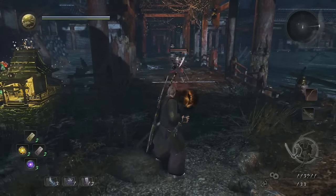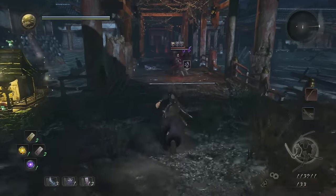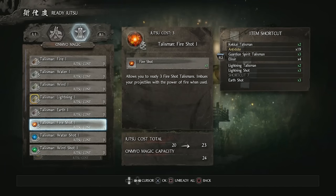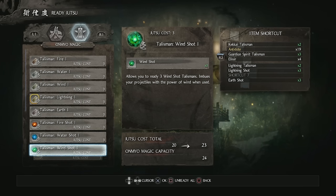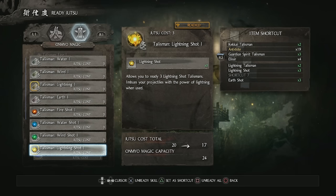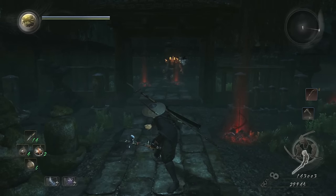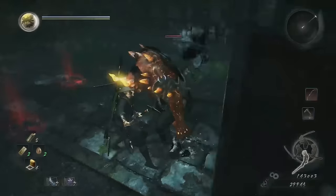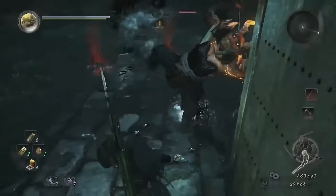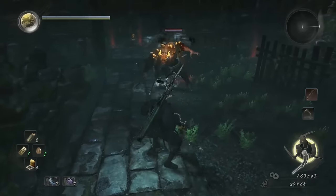Now we're going to be talking about the elements of Nioh and their effects, as well as the discord debuff. You have five primary elements to choose from: Fire, which applies a quick damage-over-time effect; Water, which decreases the physical defense of the enemy; Wind, which reduces their attack damage and break power; Lightning, which slows both their movement speed and attack speed; and Earth, which increases all of their ki costs. To give a more in-depth look at discord, we're hitting this demon to get discord on him. Right now my attacks are doing 203 damage.